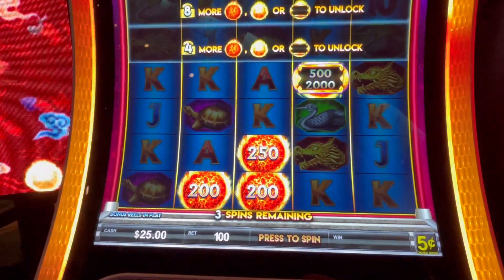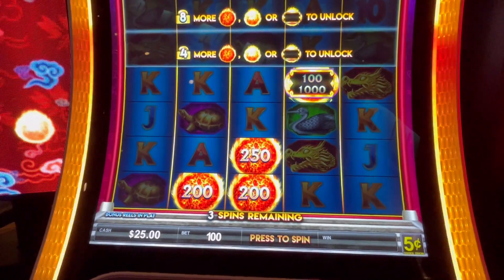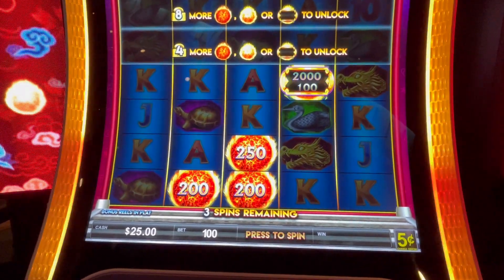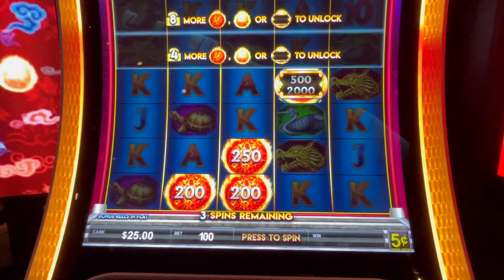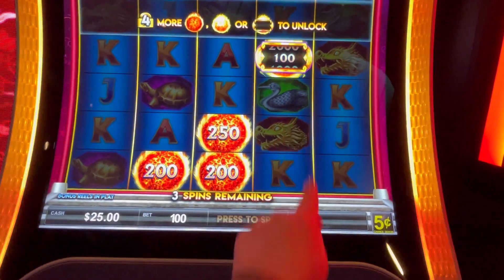Hey guys, we are here at Green Valley and we are playing a new Firelink. It's called Golden Firelink. We are playing nickels. This is a $5 spin — we got this spinny thing at the top here, you can see it up there.